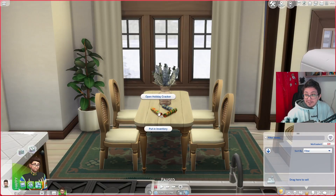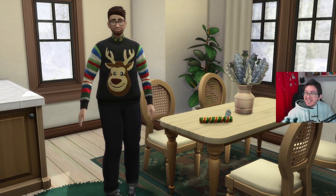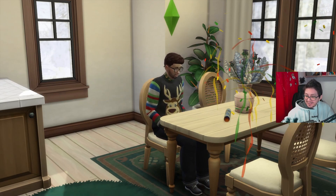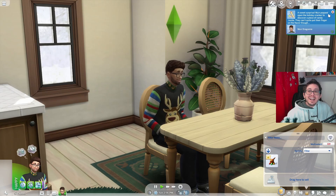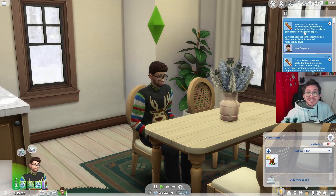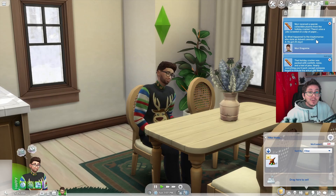Then click on one of the crackers and click Open Holiday Cracker. Your sim will open them and eat the sweet that's inside. There will be a pop-up in your notifications saying you received a special collectible plushie from the Holiday Cracker. There's also a joke scrawled on the slip of paper — what happened to the kleptomaniac who stole an advent calendar? He got 25 days.